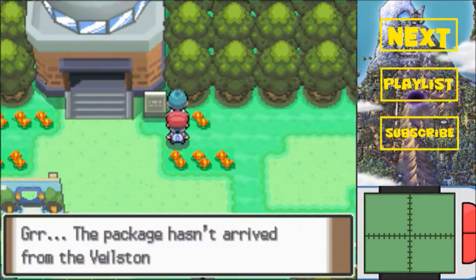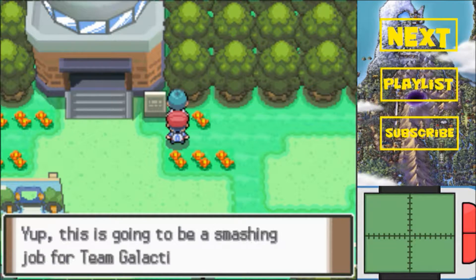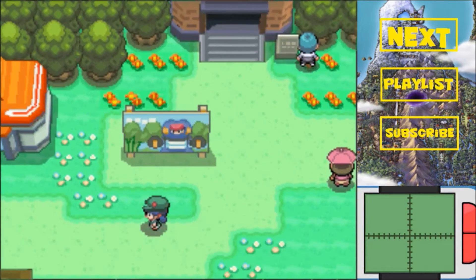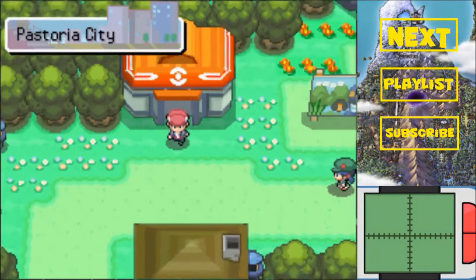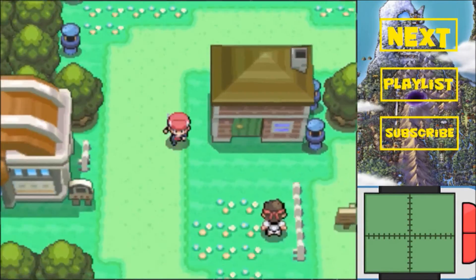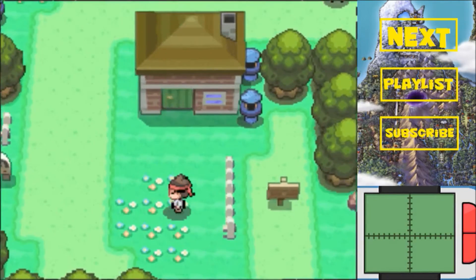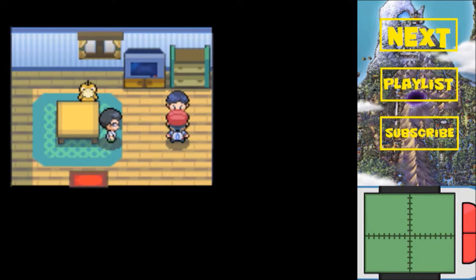Right up here is the Pastoria Great Marsh. There's a Team Galactic grunt here - he's waiting for a package from a Veilstone warehouse. He mentions doing something that involves explosives - remember what he says. On occasion, if you leave the map and come back, you'll be able to encounter a Croagunk there. My luck knows no bounds - I just left and came back and found one.